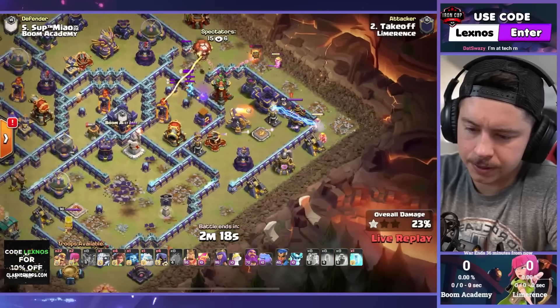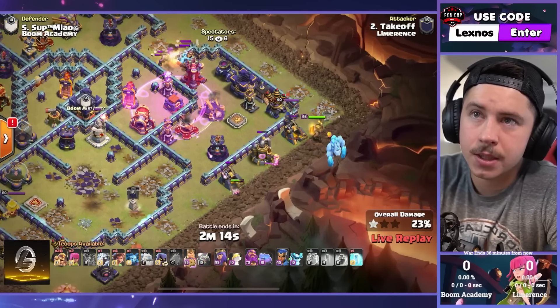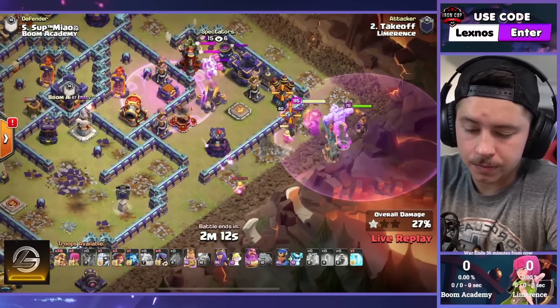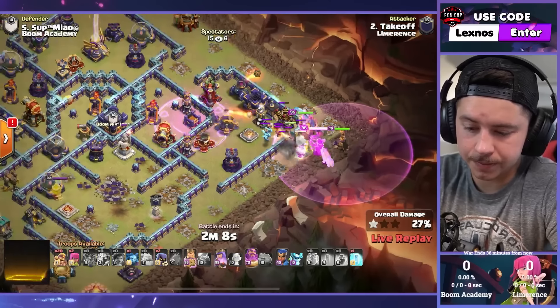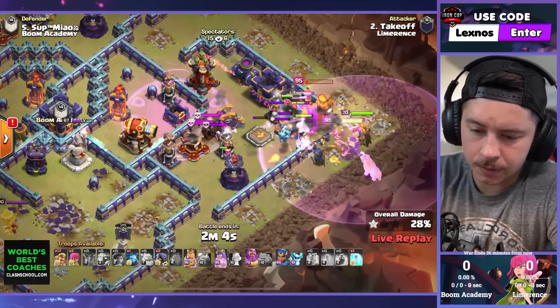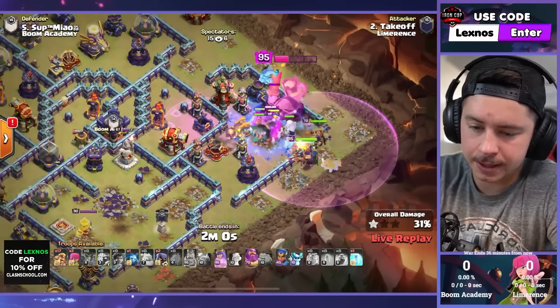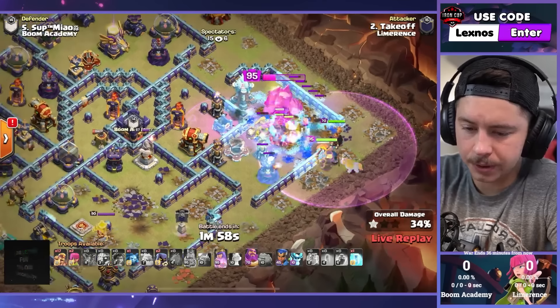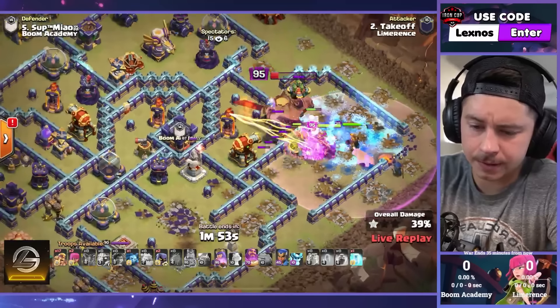Super barbarians and a couple of balloons to funnel, sending a smash in on the right side of the base. Warden with a rage gem, got one free spell left over. Got root riders and ice golem, and an E-Titan. Bringing one E-Titan in the mix is always good here.